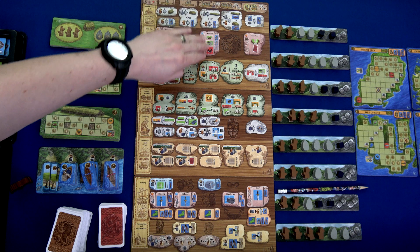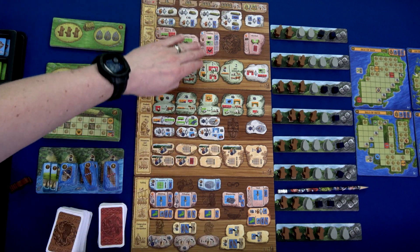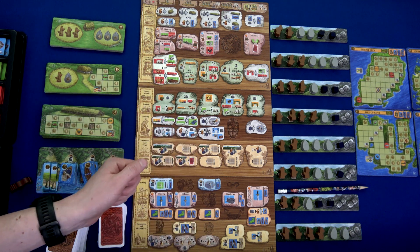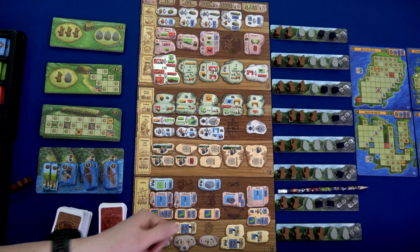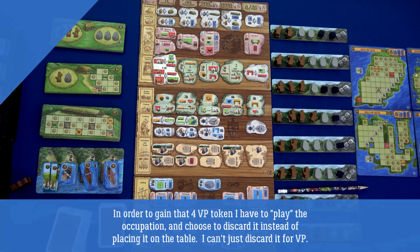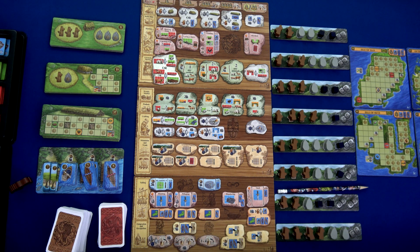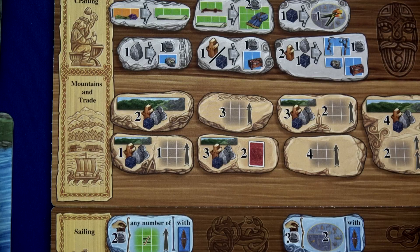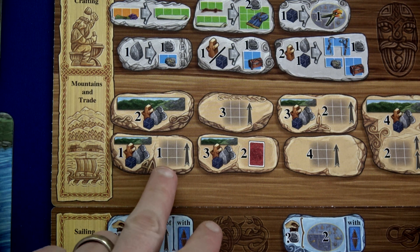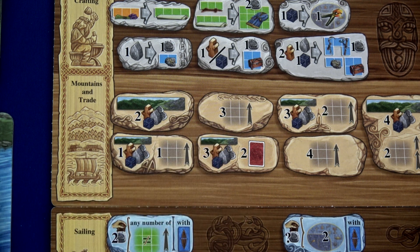It's important to note that the three-Viking column and the four-Viking column have benefits. At a three-Viking spot you get to draw a new occupation card; at a four-Viking spot you get to play one occupation card. With the expansion you can just discard an occupation if it's not helpful and gain four victory points for the first one, four for the second, then three from that point on. I've never gotten down to two.